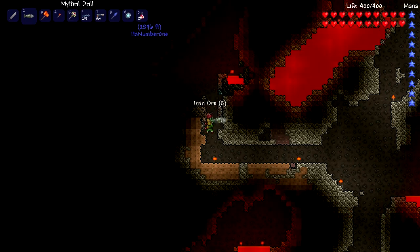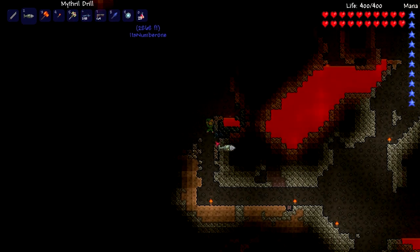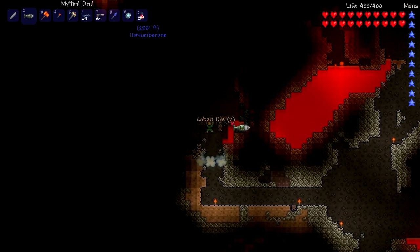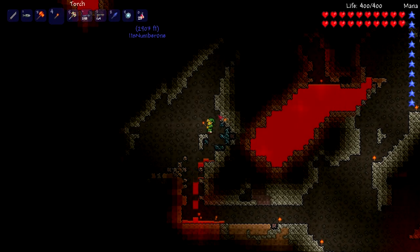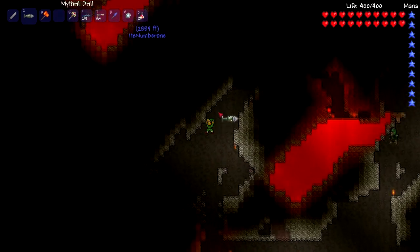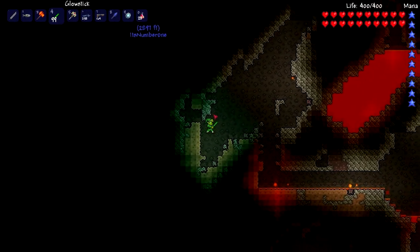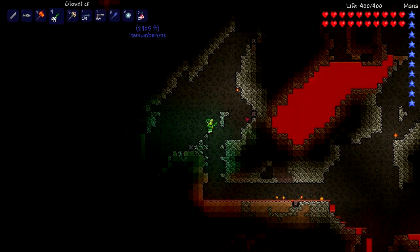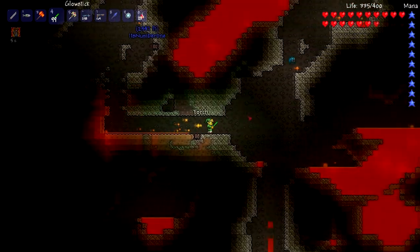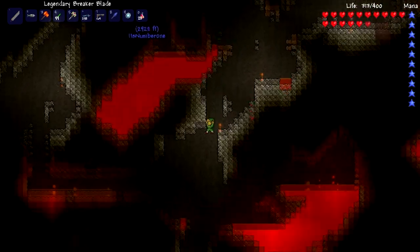I need that iron ore. I guess to make stuff. I'm trying to attach my hook somewhere — it's Cobalt. And now I'm gonna burn myself, so I'll just let the lava flow down there, because that's exactly how I planned it. So it'll flow down there and then I can just go down and be okay. I ran out of torches because I put them all over the trees, so now all I have is this. There's a layer of lava down there.